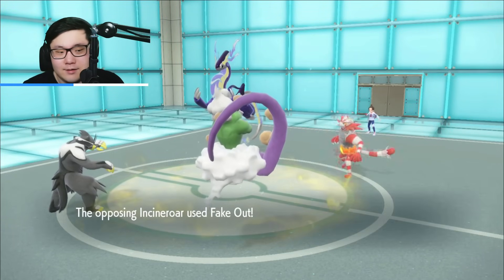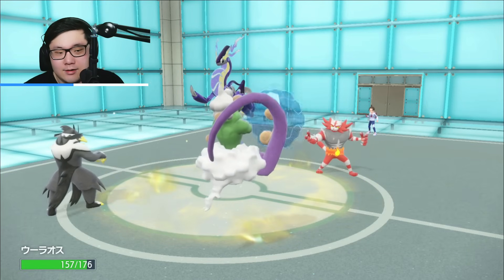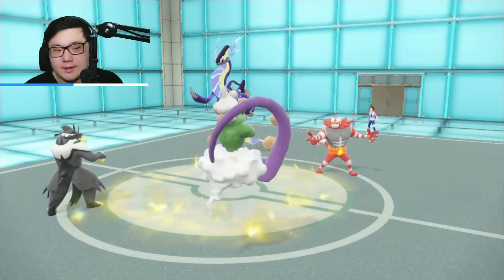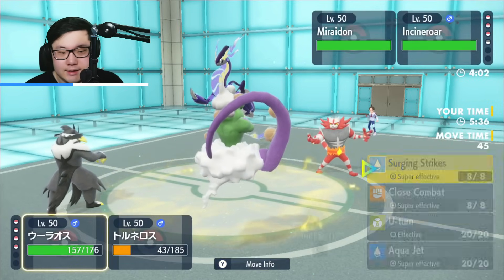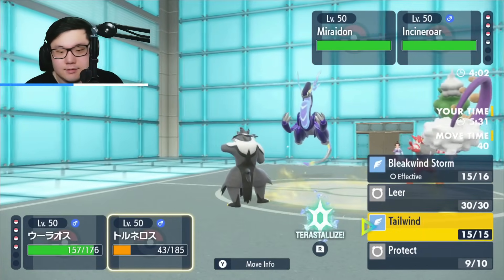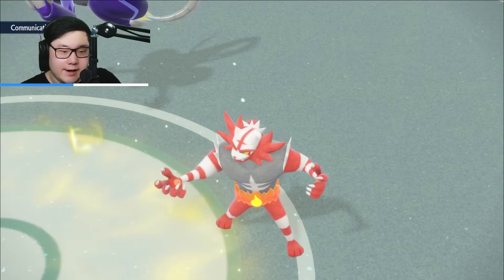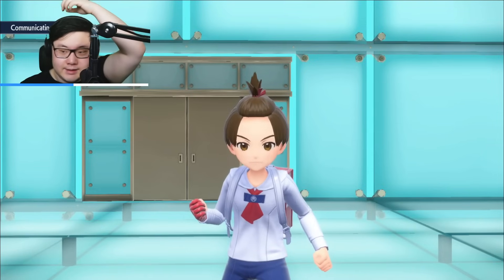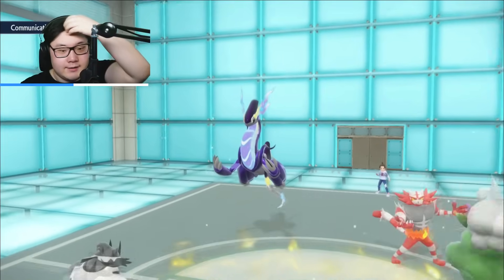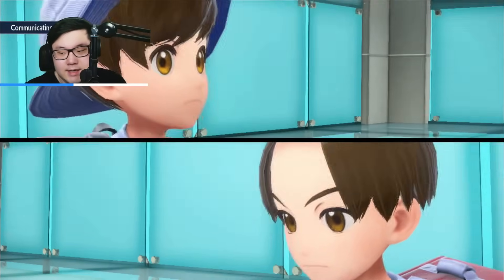Now I go for Surging Strikes into Incineroar and click Tailwind — I get the speed advantage. They have to get out their Whimsicott, and they might even have to Terastallize Incineroar to Grass here. They Terra the Incineroar to Grass. Now they don't have a switch into Ghost moves from my Giratina, though they gain a switch into Landorus — that's kind of okay.